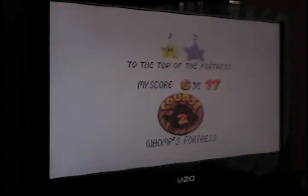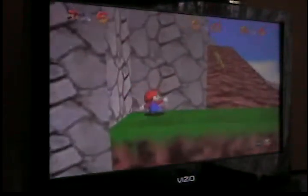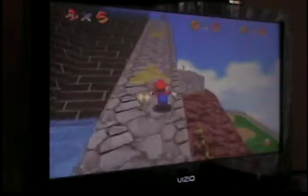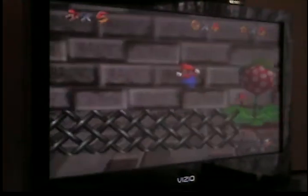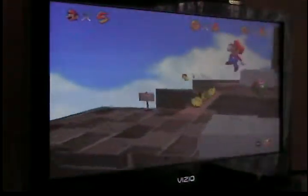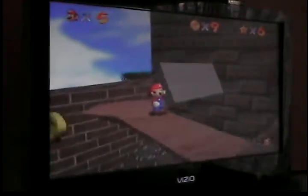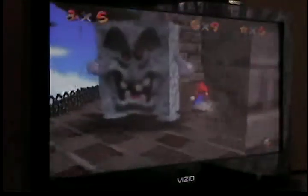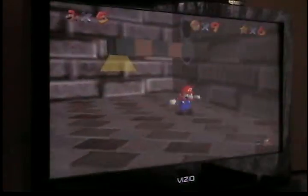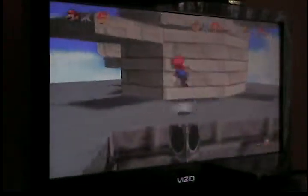We're going back into the engine, to the top of the fortress. I'm going to make this real simple — what you're going to do is climb up to the top the same way we did before to fight that big Whomp. Except there's this really big tower thing, and it's really easy to climb.